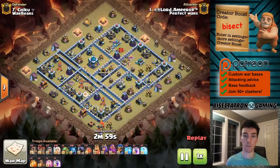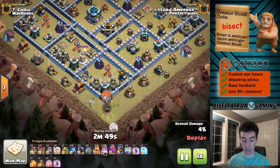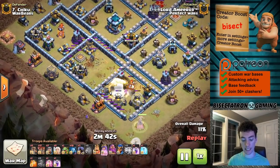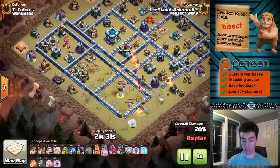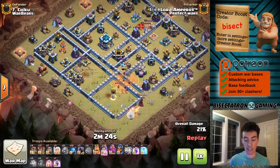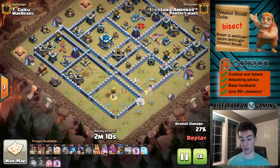What is going on guys, Bisectatron here bringing you today's video. Check this out — a ten healer attack. This was really cool. Town Hall 13 doesn't tend to see these kind of cheeky attacks as much, but this one worked out very nicely using the lightning spell and an earthquake to take out an inferno tower, getting a nice queen charge, a blimp to take out another inferno tower and help funnel the queen correctly. This is a cool one and I think it shows that against the right base you can be creative and maybe even try this yourself.